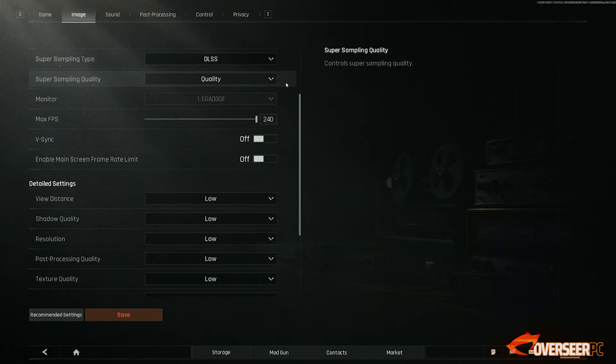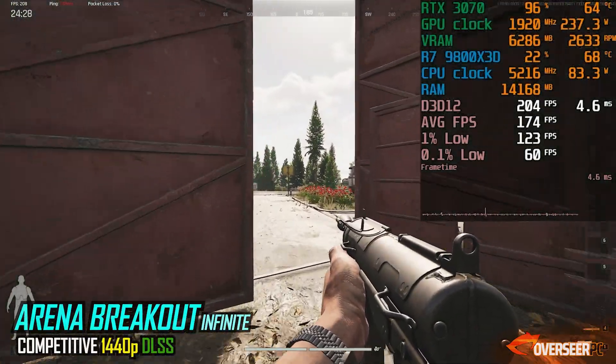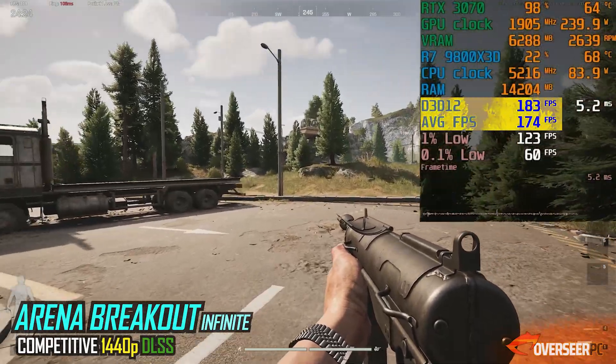In Arena Breakout Infinite, the RTX 3070 delivers mostly stable performance. On open roads, you can expect around 170 FPS with upscaling enabled.